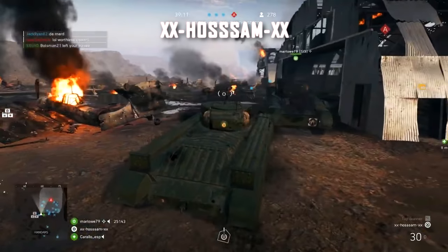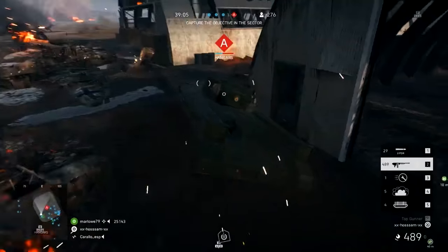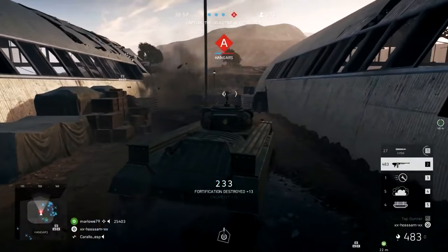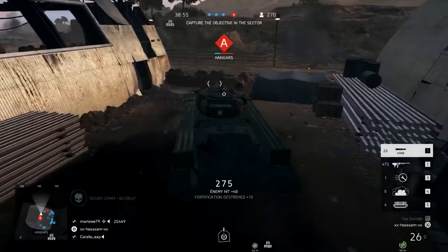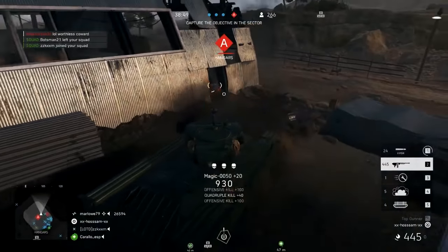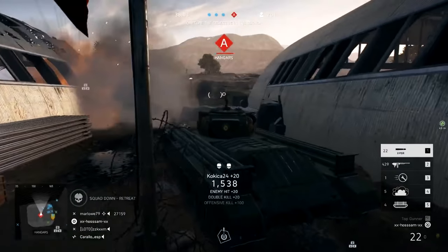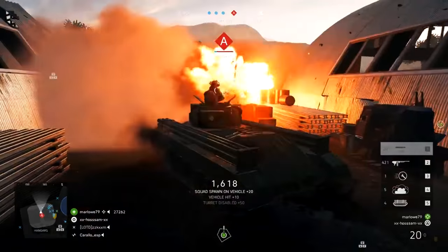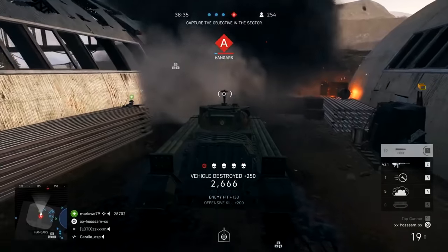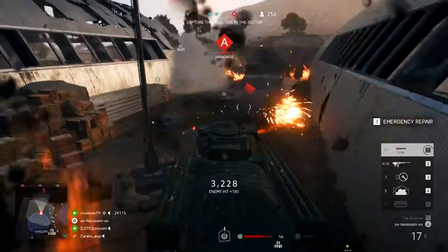Sticking with another vehicle in Battlefield 5, we're looking at the Valentine tank and a clip from Hussam. He's playing on Aerodrome — a tank-centric map with a lot of camping tanks — but he doesn't appear to be camping whatsoever. Getting onto alpha objective and going super aggressive against a massive pile of enemy players. He has the same setup I use: the six-pounder on the front, very versatile; the LMG for taking down infantry and light vehicles; mine clearers alongside smoke and quick repair — a really solid all-round loadout. He destroys that tank, racking up over 3,000 points.